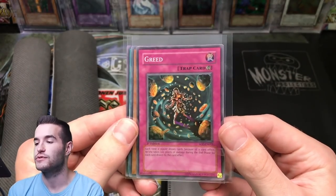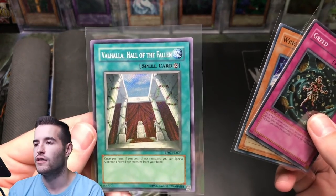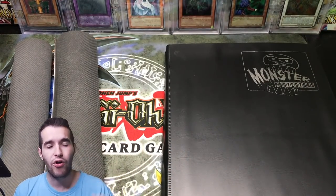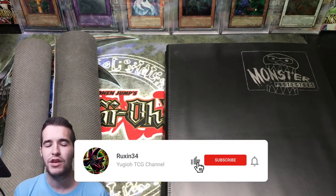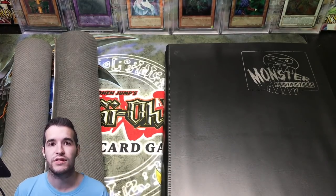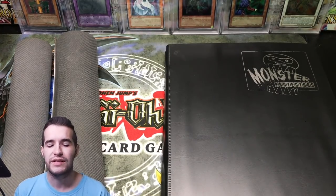What's up guys, Ruxton34 back with another epic collection video. Today we'll be opening a collection sent to me from you. Before we get started, the giveaway — I'll be giving away a graded first edition from Soul of the Duelist, a Winged Caribou unlimited from the Lost Millennium, and Valhalla Hall of the Fallen from Premium Pack 2. All you have to do is like the video, be subscribed, and let me know your favorite card in your collection.